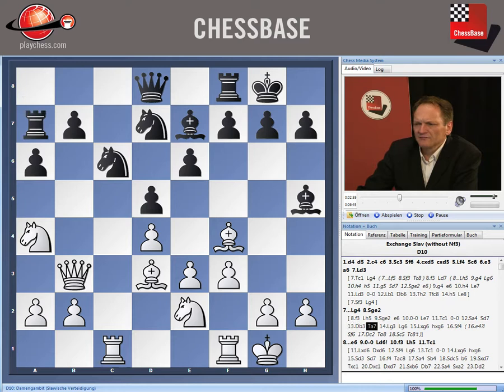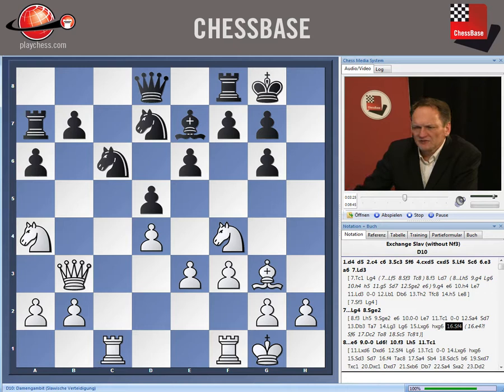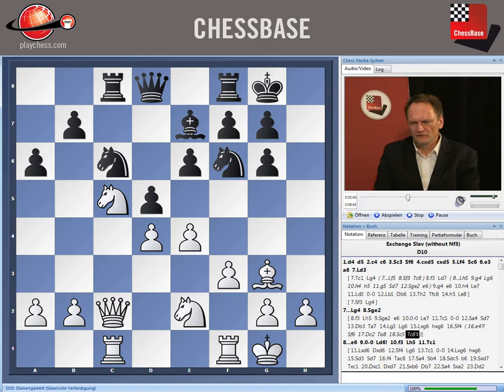Rook a7 makes sense defending b7 — it is not permanent and he will be able to improve his rook position later. The queen on b3 is not better placed than the rook on a7. After bishop g3, bishop g6, and an exchange the position is about equal. But White must be careful not to play too hard, because if he plays e4 instead of knight f4, he might face small problems — computers say a small advantage for Black.